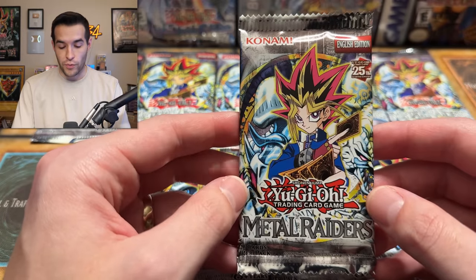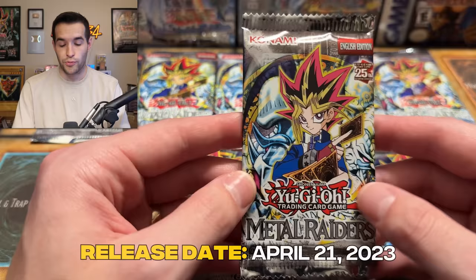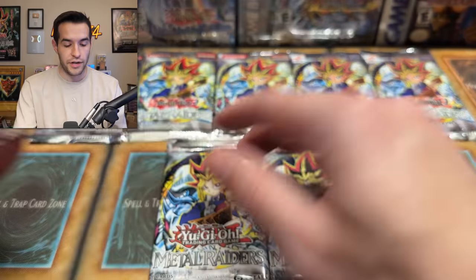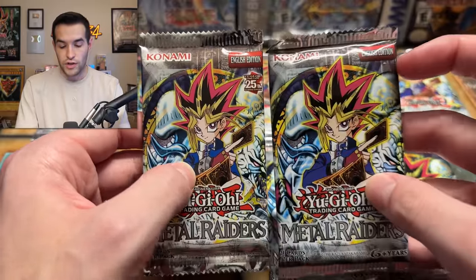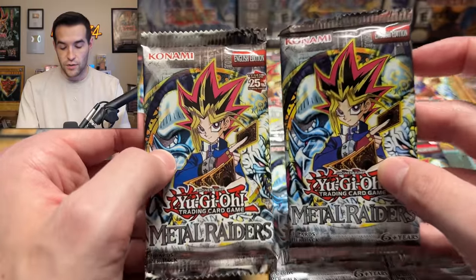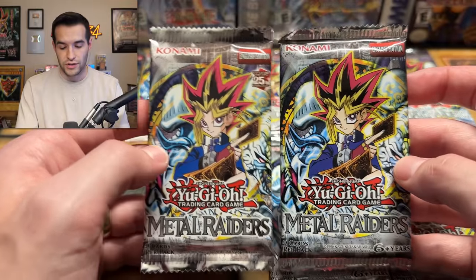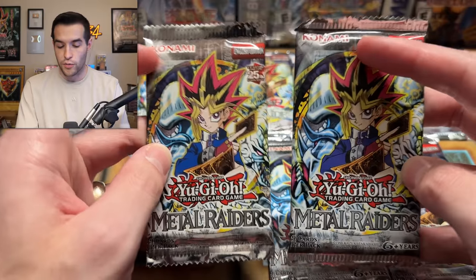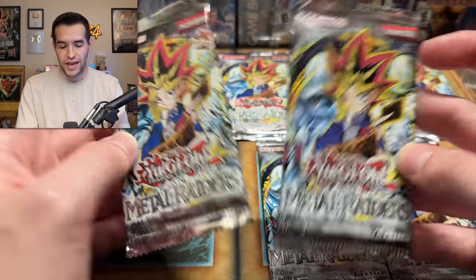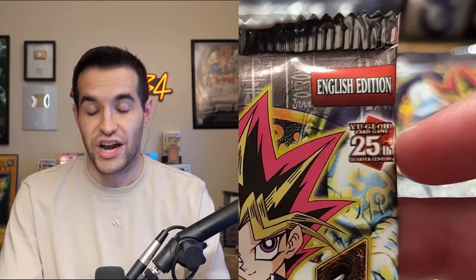We're going to start with the Metal Raiders 25th anniversary, which just came out this year — the most recent printing. They'll definitely do it again, let's be honest. The 25th anniversary has that logo on the pack. Here's the 2017 for comparison — the most recent print before the 25th anniversary. These are very similar, though the Metal Raiders text looks a little different. Same English edition stamp, just missing the anniversary logo. The 25th anniversary is the easiest one to identify because of that giant logo.